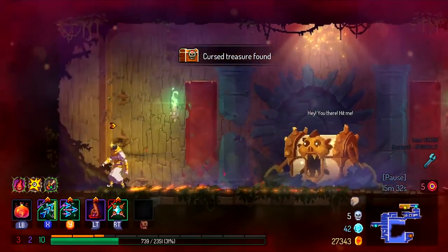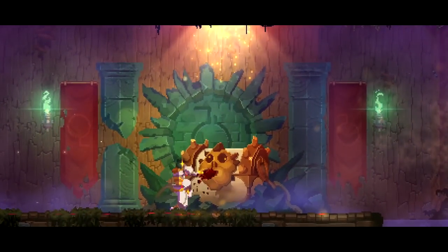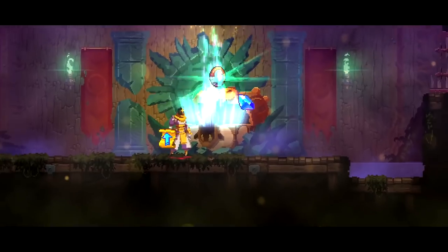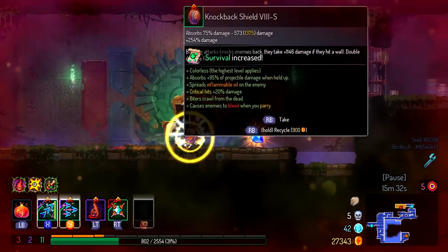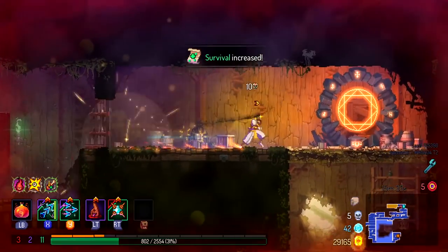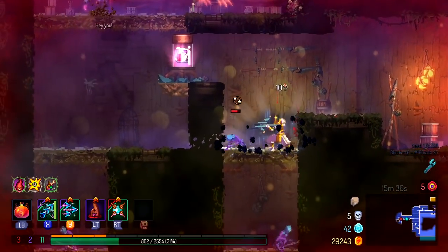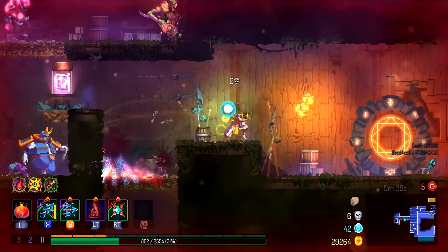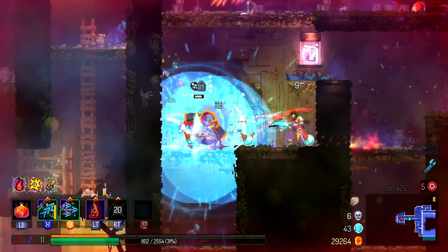Continuing on into the biome, I'm going to come across a curse chest rather early, which is always a plus. I've always hated finding these curse chests when I'm just nearing the end of the biome and about to face the boss. I think it's definitely very difficult to carry the curse into the boss. The only instance where I would do this is Concierge, but I don't even go to Concierge, so that's really never an issue.